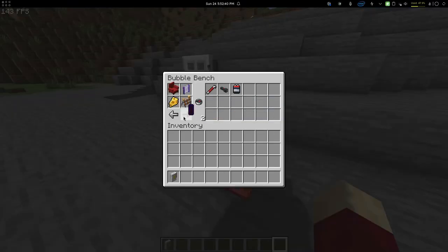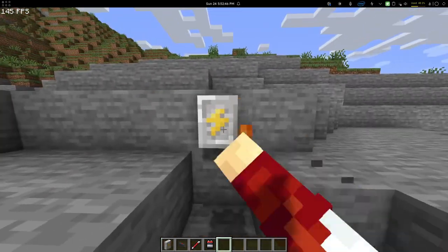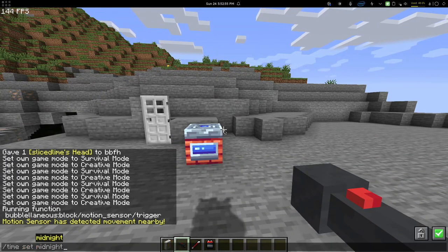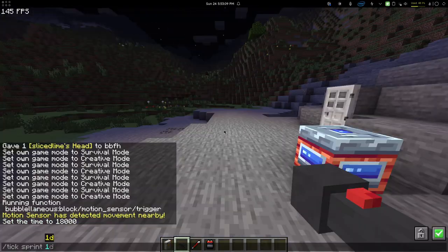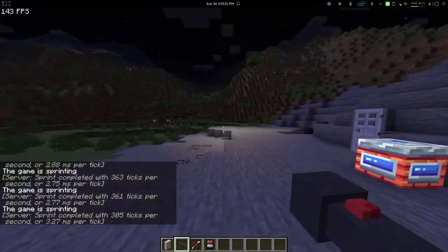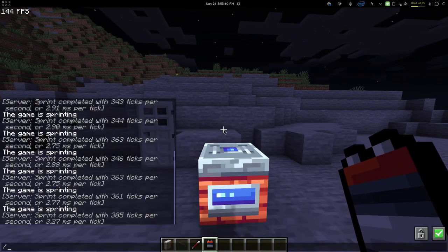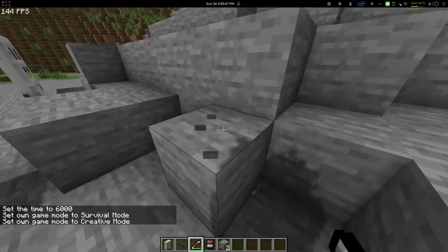There is also an electrical box, flashlight, crowbar, and a battery. The electrical box doesn't really do anything — you can toggle it on and off. It's more for map makers. For the flashlight, I'm going to demonstrate it by setting midnight. Now if I right click and speed the time up, you can see that as time passes it decreases in brightness, so it becomes more dim. Once it runs out of battery, it's going to consume a battery item. There's also a crowbar, which is just a stone pickaxe retextured to a crowbar.